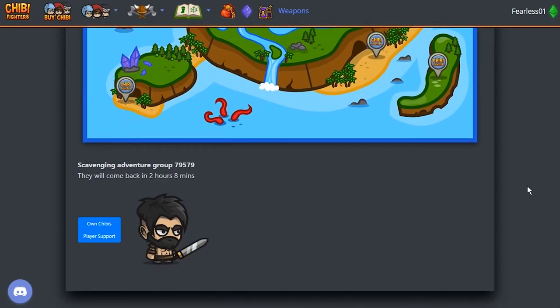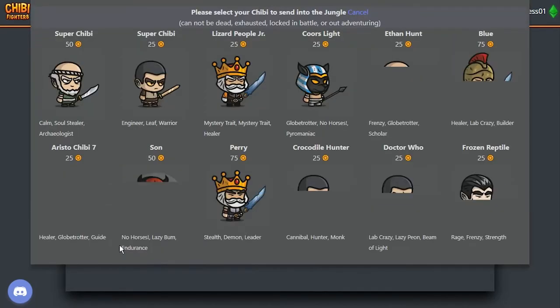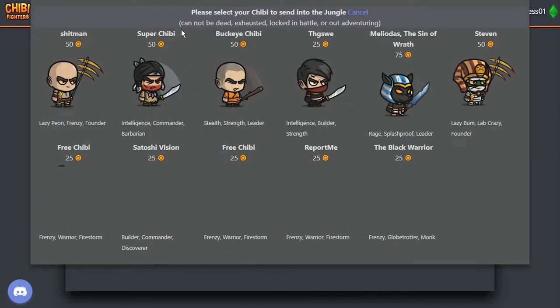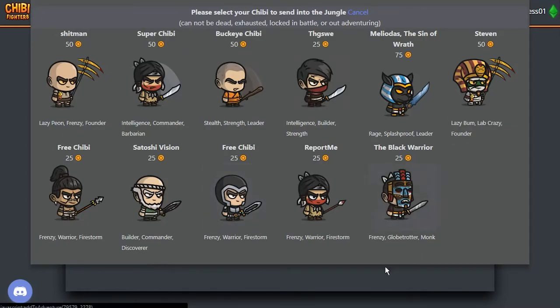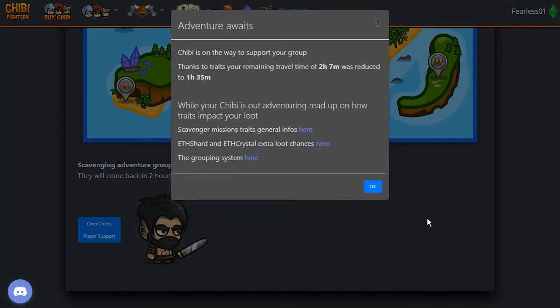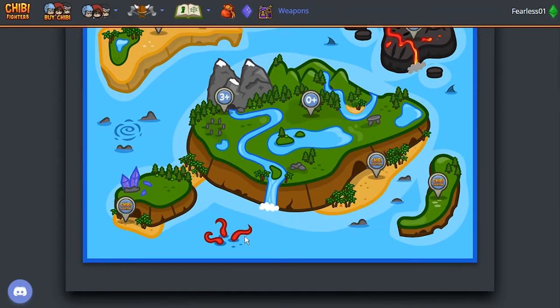One thing I wanted to show you is you can also call for player support. Since we have a couple of spare points, we can actually call other players — not our own Chibis since we don't have any, but other players. We get a little random selection of other players. If you don't like what you see, you can cancel out and click it again. There's no refresh button yet, but now it displays a couple of other Chibis. We need Frenzy — Frenzy is a good trait that will make things faster. Let's take Satoshi Vision here, which reduced our travel time to one and a half hours. Awesome.